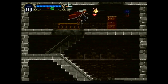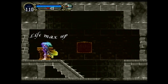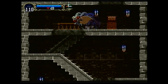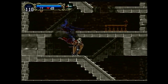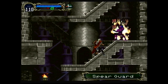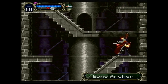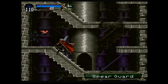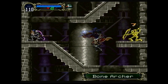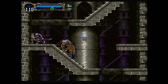It's time to start replenishing some of those hearts. In here we find a life max up — always a welcome thing to come across. We're going to keep working our way back up these stairs. More spear guards along the way, and bone archers. The daggers actually work reasonably well against the spear guards, so that's nice. Not as good against the bone archers — not sure why.